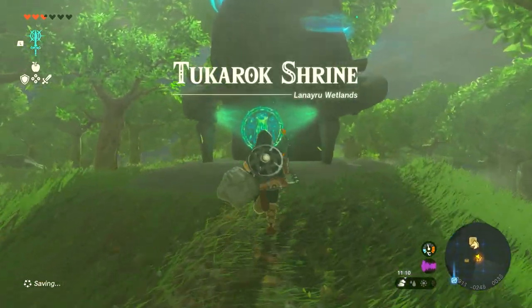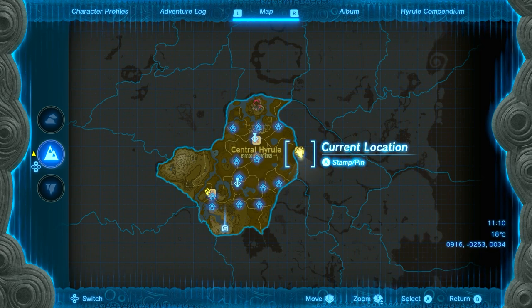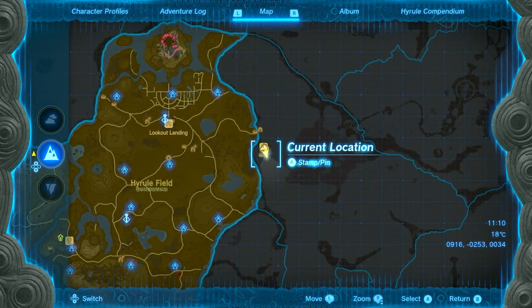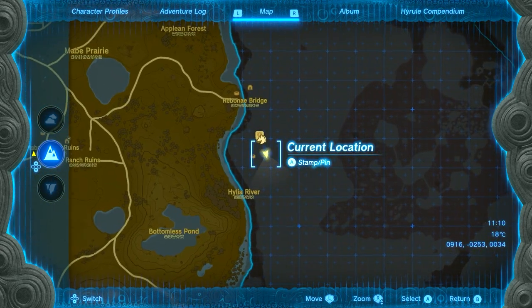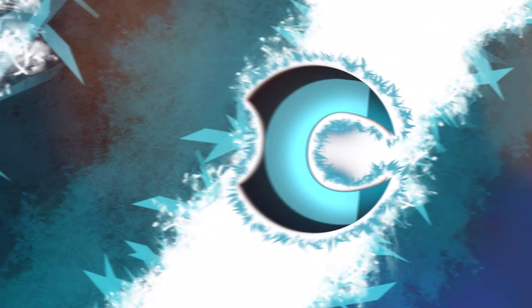Hey guys, this is a shrine walkthrough for the Tuka Rock Shrine in Tears of the Kingdom. It's located over here to the right of Central Hyrule. Unfortunately, I don't have this area unlocked, but it is just south of the stables. You cannot miss it — it's quite obviously right there.